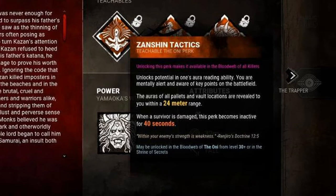I'm going to go over the killer's perks. The first one is Zanshin Tactics. The aura of all pallets and vault locations are revealed to you within 24 meters. After damaging a survivor, the perk becomes inactive for 40 seconds.